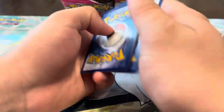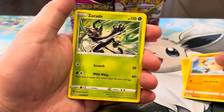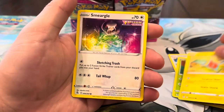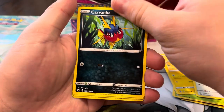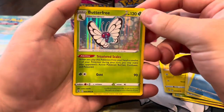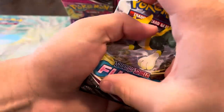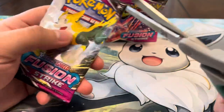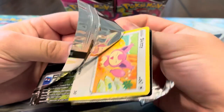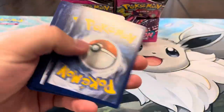Now all we need is a secret rare. We got Lightning energy, Primeape, Zarude, Doublade, Grubbin, Rotom, Smeargle, Carvanha, Verizon reverse — and a holo Butterfree, one of my favorite holos from this set, it looks fire! We'll take that. We're about halfway into the video, doing pretty good, but we've got a lot of packs left and still plenty of chances at pulling some heat.